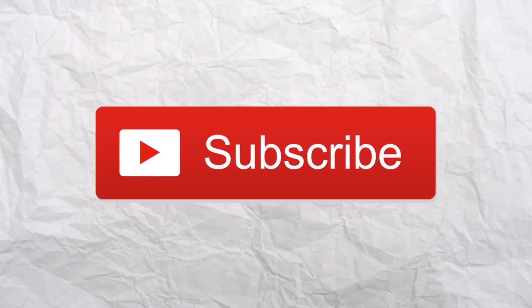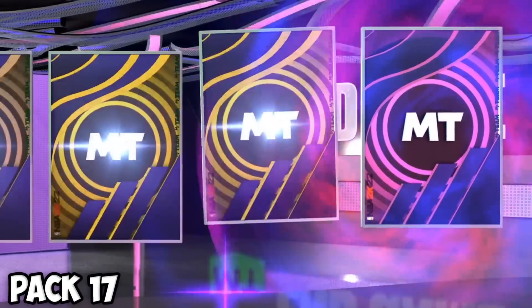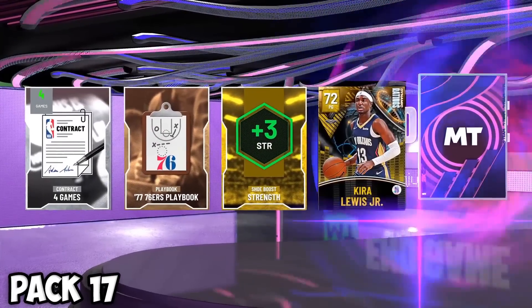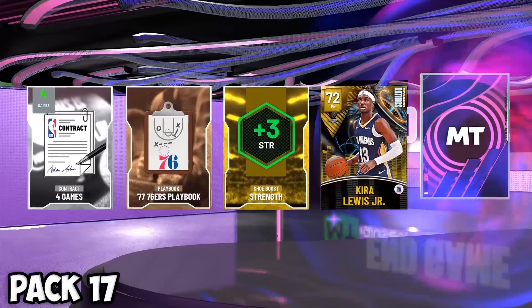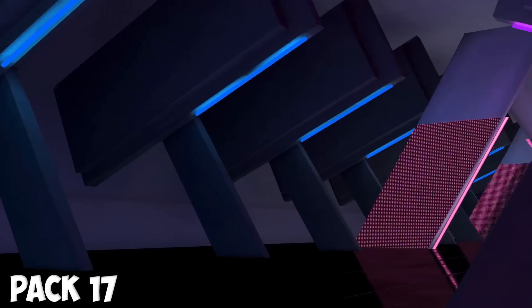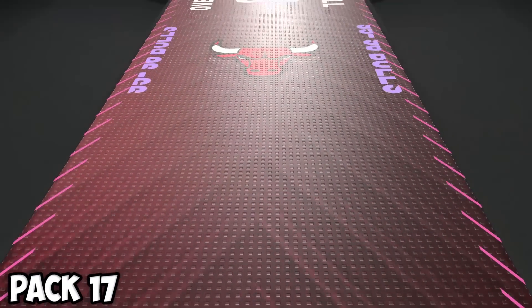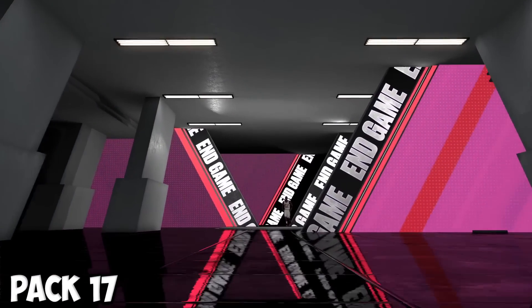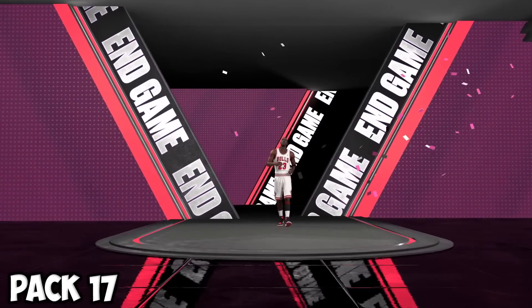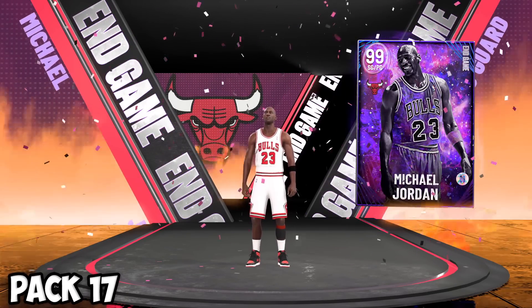Back to the end game pack — oh my god, beautiful! That is exactly what I wanted to see. We get a dark matter. Be Kawhi, be Harden — eastern shooting guard. I'm guessing Tracy McGrady. Oh no — it's Michael Jeffrey Jordan! Beautiful bald-headed MJ is going to be added to our team. That is perfect — we can use him as a shooting guard whether off the bench or in the starting lineup.